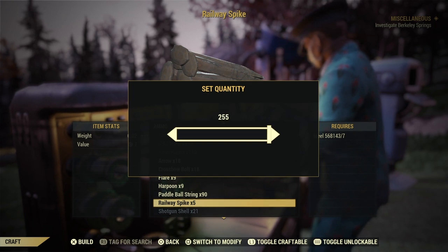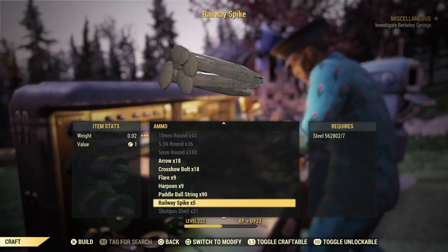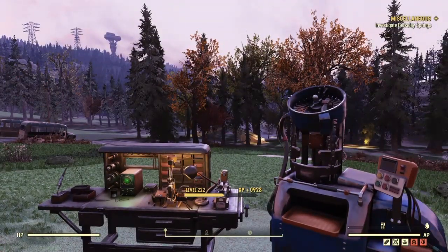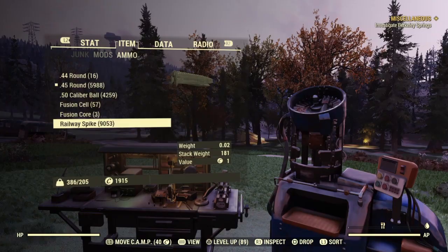What you're going to do is use a slider to craft a load of railway spikes. So we're going to craft these railway spikes like so, and we're going to keep doing this. Now I'm only going to do this three times because I want to show you what this little exploit is. Right now I have got 9,000 railway spikes.